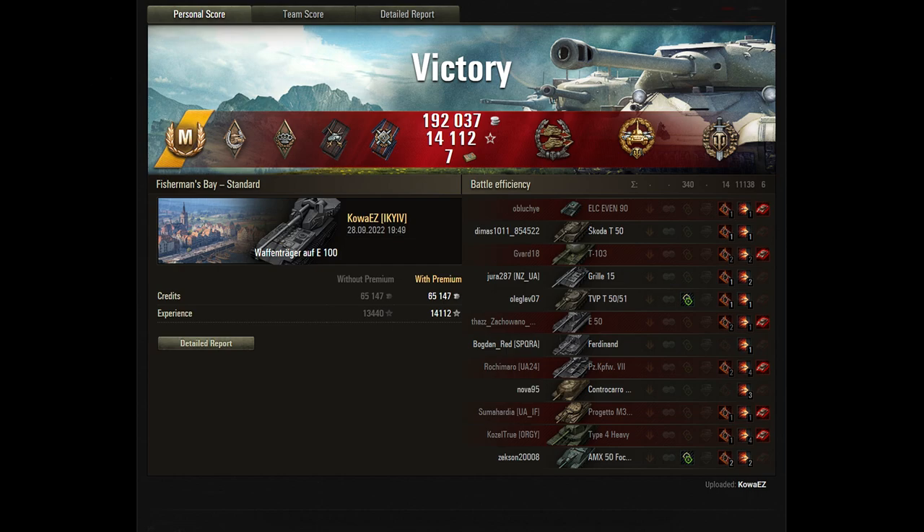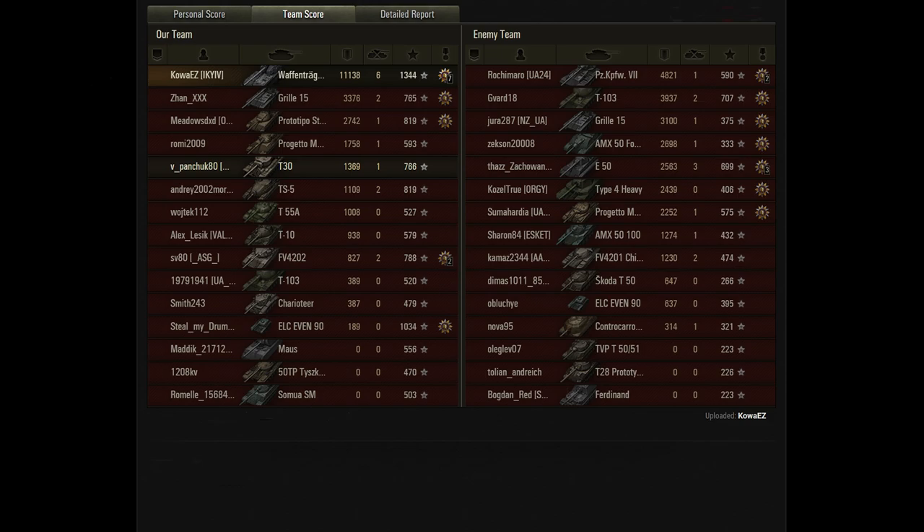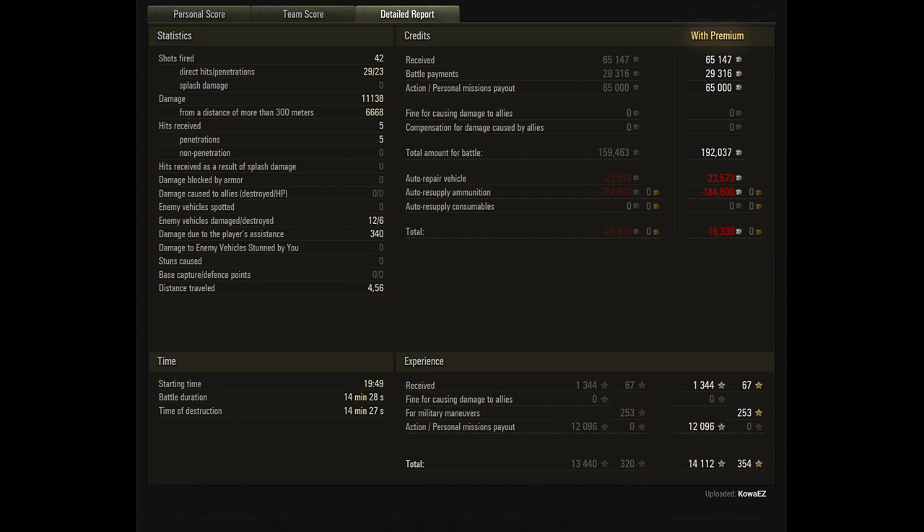Looking at the battle results: 11,138 damage — a staggering performance from the Waffenträger. Six kills, a mastery badge, Hand of God, Bruiser, Jeweler, Fire for Effect, Confederate, High Caliber, and Top Gun. The team score shows one player putting the whole team in a wheelbarrow and carrying them over the finish line. 1344 XP — not the highest because he was tier 10 firing at tier 8s — and he did lose a few credits, but at 11k damage who cares.